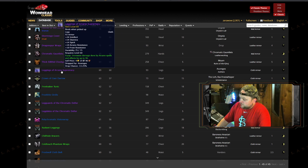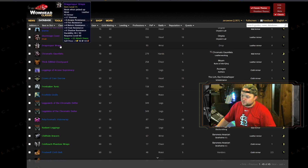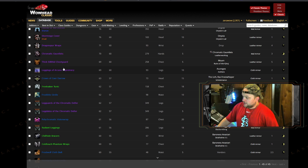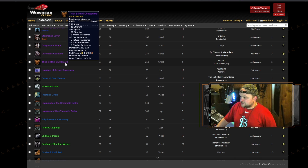Moving down, you've got the Dragon Spur Wraps and other pieces from Azuregos, and something from Moam in AQ20. The Dragon Spur Wraps drop off one of the four dragons — just a random drop. Then there are the Leggings of Arcane Supremacy, which are cloth — cloth priority — also dropping off Azuregos. There's also a fine piece for hunters offering frost resistance with agi and stam.